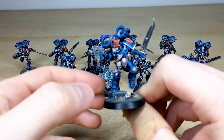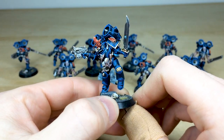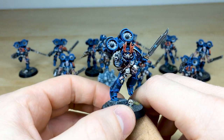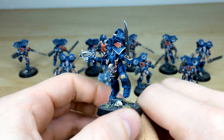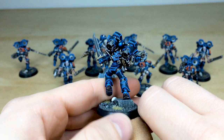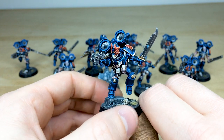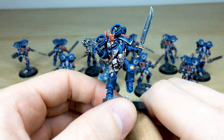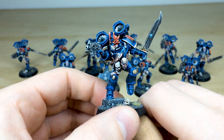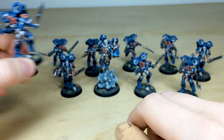We'll start by looking at the Raptors, and Rich has done an incredible job on these, picking out every little bit of detail. What I'd think is a champion here with the power sword — a little power node all painted on the power sword. You've got really refined lightning done on the armor as well, which is just really cool. All the heads, flesh and bone — all done on those as well. Lovely red lenses on all the visors and helms, really nicely executed.